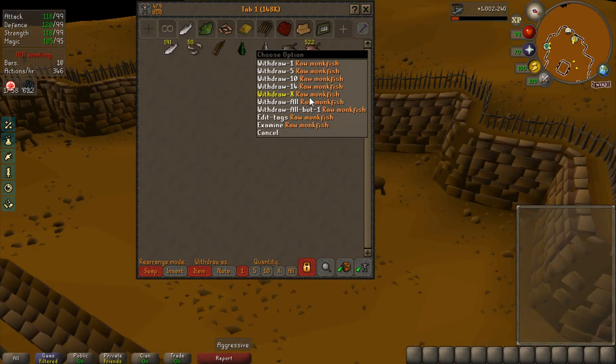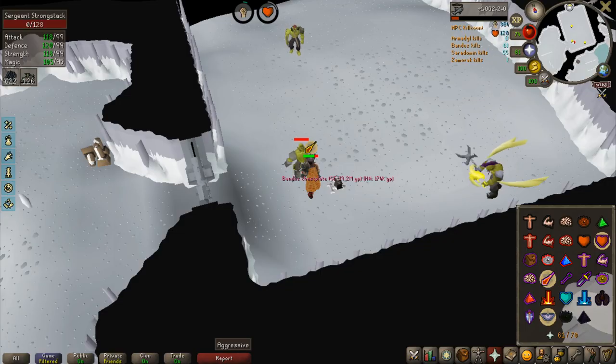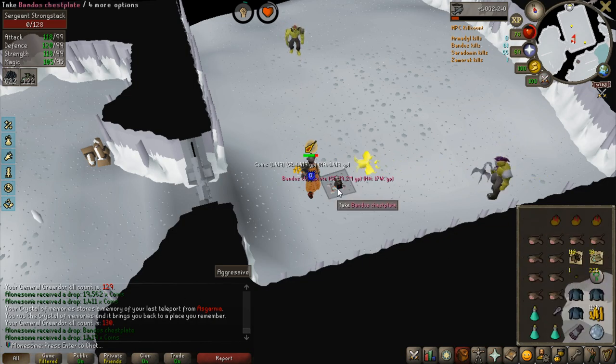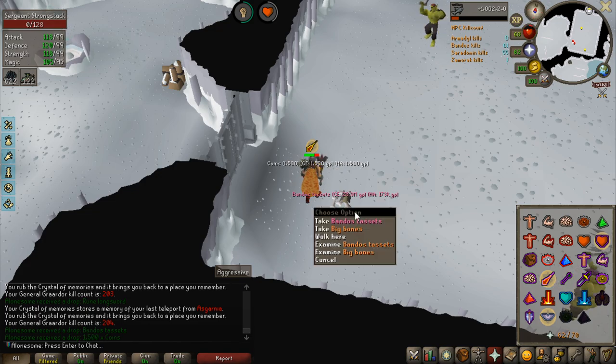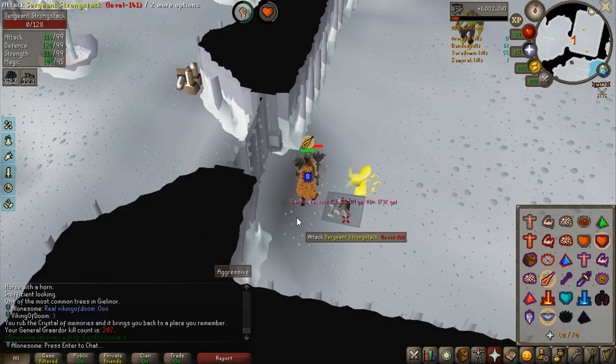Did some AFK fishing and got 500 raw monkfish — I'm currently 93 fishing, and after cooking these I should be around 96 or 97. KC 130 for a Bandos chestplate, which is pretty much only a 174k alch at this point. Another Bandos item at KC 204, but again, pretty much just alchs.